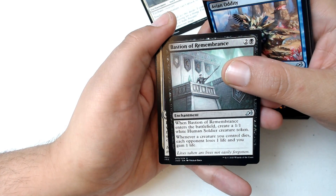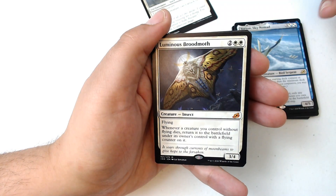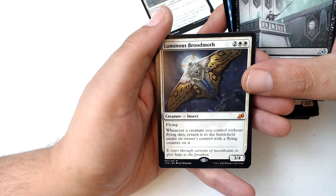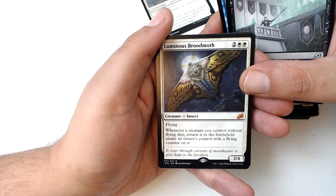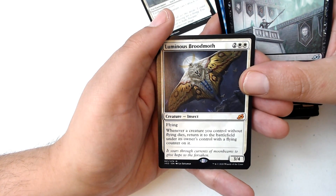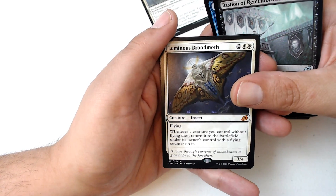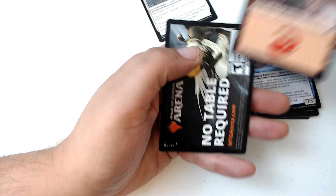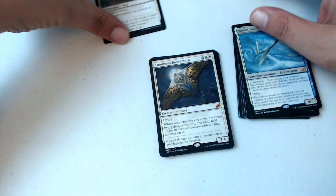Could it be mythic? It is — Luminous Broodmoth! Two and two white, four mana total. Insect with flying. Whenever a creature you control without flying dies, return it to the battlefield under its owner's control with a flying counter on it. Not too shabby. If you get the Godzilla version of it, it's Mothra.